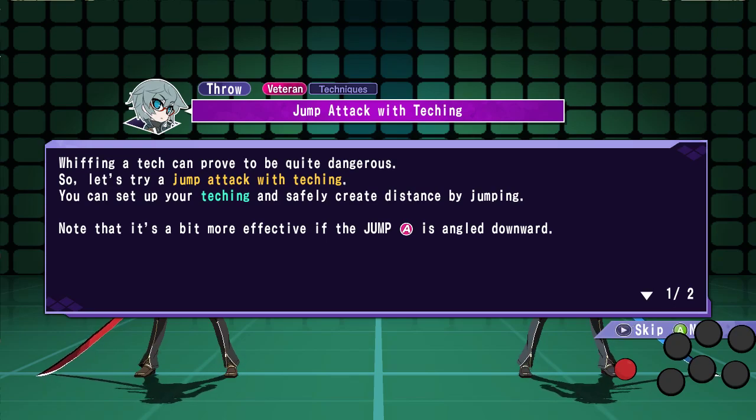So what Jump Attack with Tekking is, is a technique that will cover throw Tekking, assaults, and crouch guard. It's quite an effective tool on defense, so let's just read the tutorial and what it says.